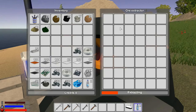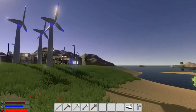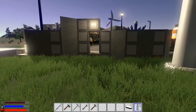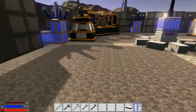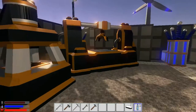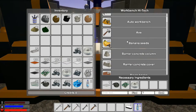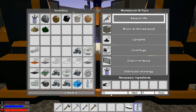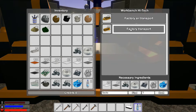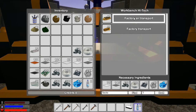Today we're going to create the vehicle factories after all the grinding I've done. If I type in 'factory' we get the factory air transport and factory transport. Let's build the air transport first - craft, bang, done.